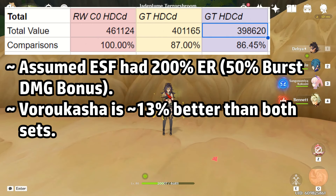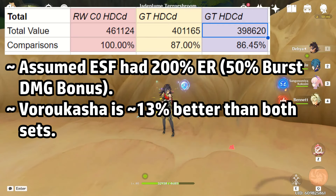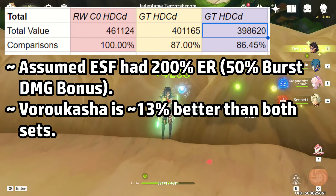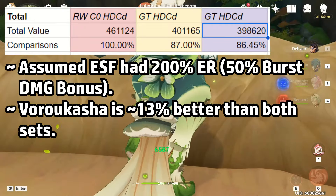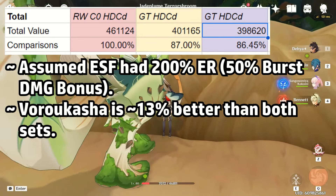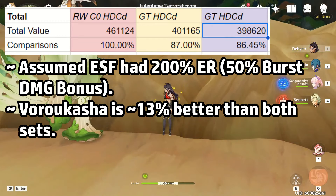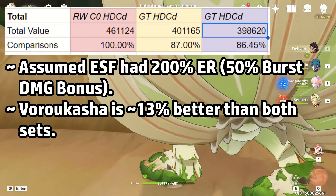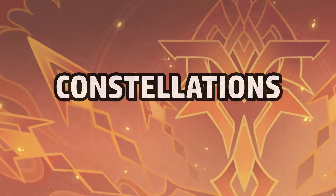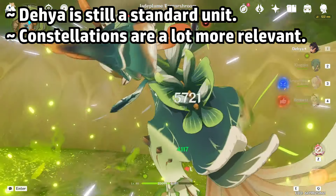The other main comparison I want to look at is Golden Troupe and Emblem of Severed Fate. Due to the loss of burst damage bonuses as well as her 20% HP bonus for additional scalings, her overall output for Golden Troupe is going to decrease by roughly 13% against Vorokasha, making it a pretty rough dip. Emblem is also slightly worse at 13.5% worse, because going for that set heavily nerfs your skill damage. Not to mention, because you have a lower burst cost, higher particle generation, and more balance between both forms of damage, Emblem is less needed in general. Since both skill and burst are equally proportional in damage, it's better to use Vorokasha so that both get equally buffed.